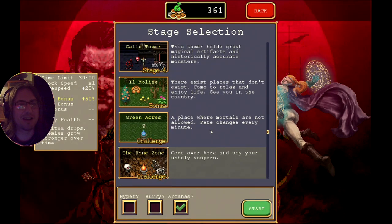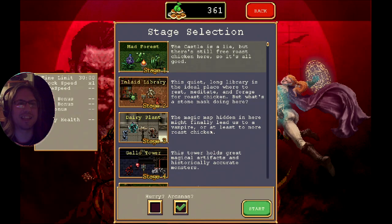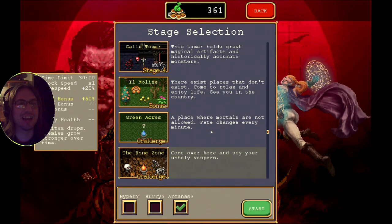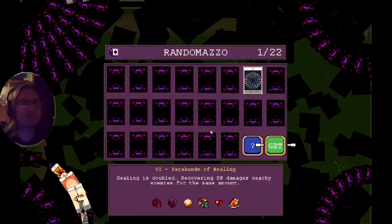We're soon to be good with Imelda. Let's go check out some of these - we've completed the Gallo Tower, the Dairy Plant, and the Inlaid Library, but we haven't completed the Mad Forest. There are these challenge zones and a bonus level, so let's have a look because we unlocked Random Azo.